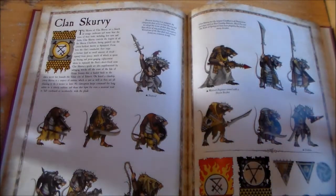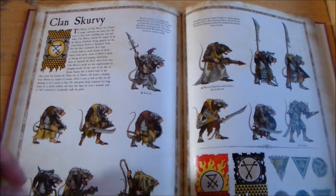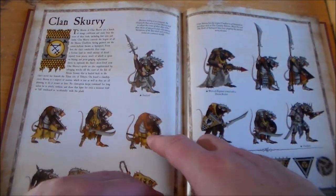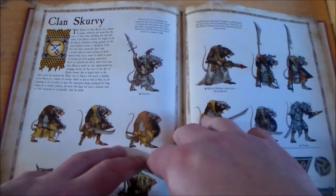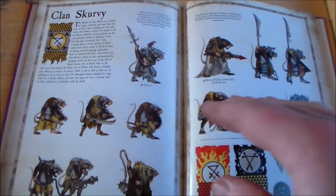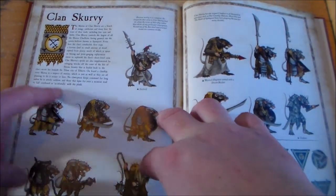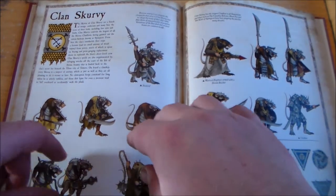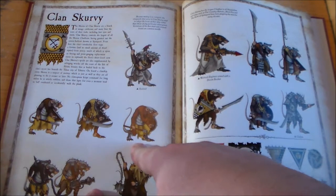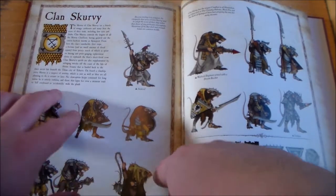This week we have Clan Scurvy — as if the Skaven needed a pirate-type clan! They're rootless enough as it is, but these guys are pretty much the next level. Clan Scurvy control the largest Skaven fleet, coming out of Spying Port. I'd love to see these guys in an army book — it's an awesome idea and definitely something I want to convert up as a small unit in the future.